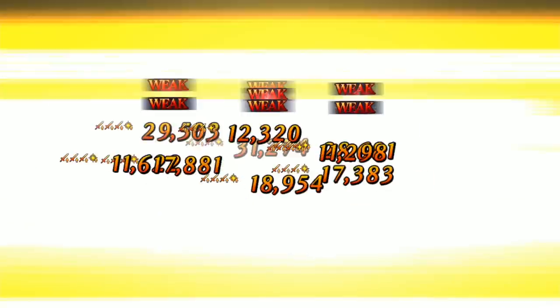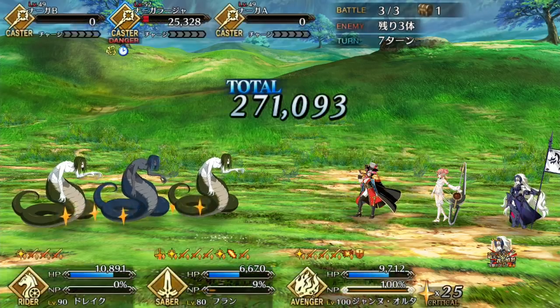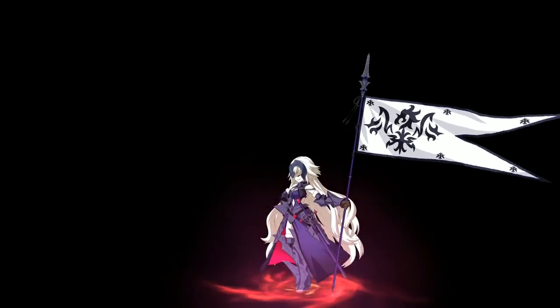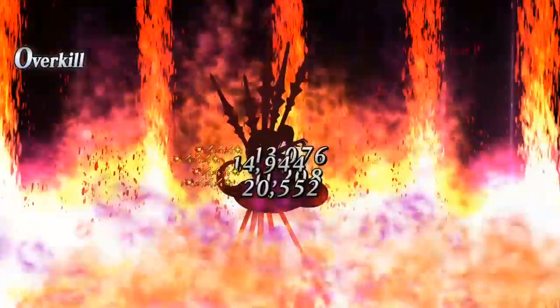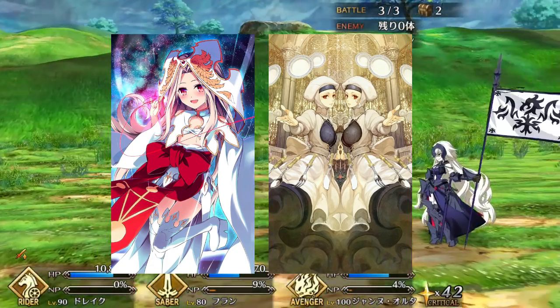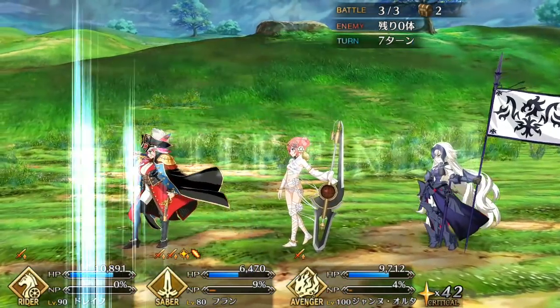Kaleidoscope is also a viable choice and perfect for farming events and daily missions. And if you really want to push Drake's Noble Phantasm spamming ability, Prisma Cosmos and Divine Banquet can really accelerate her Noble Phantasm charge to pretty ludicrous levels.